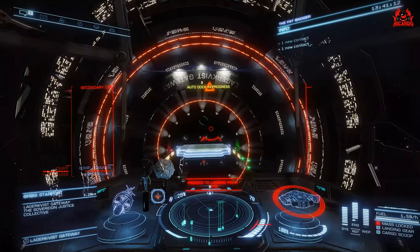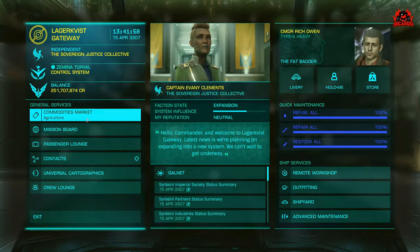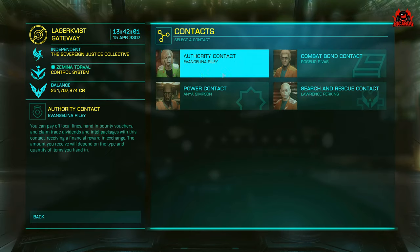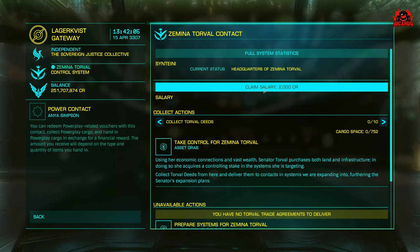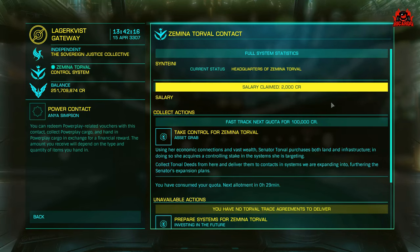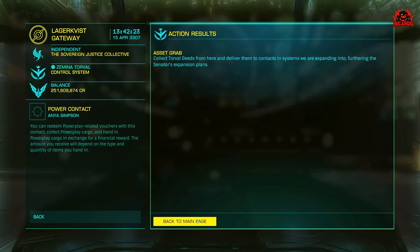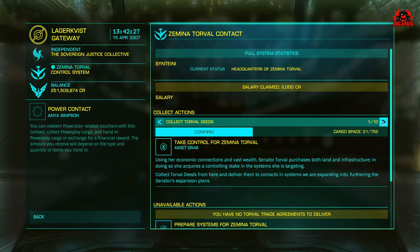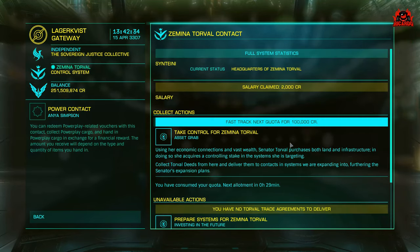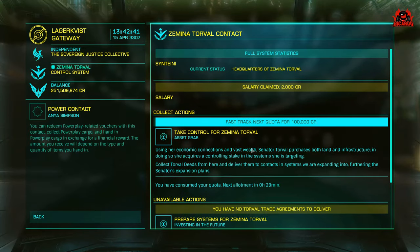Getting these deeds delivered to somewhere in preparation or expansion is a bit of a grind — you'll wear out that mouse or controller button. You can only ever collect 10 items of deeds or propaganda at any one time, then you have to wait a period of time or pay 100,000 in-game credits to expedite that process. If you don't pay, you've got to wait 30 minutes before you can buy something else.